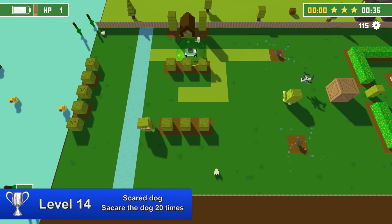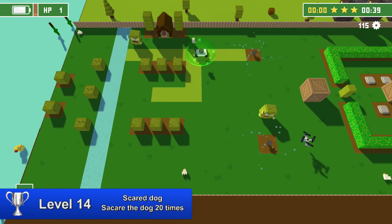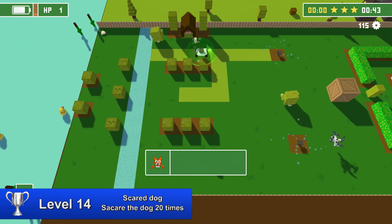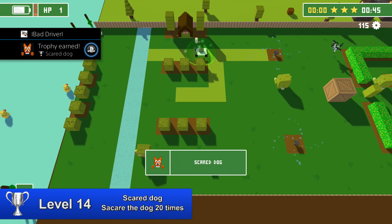The next trophy is Scared Dog — you have to scare the dog 20 times. This can be done in level 14. Just keep driving towards it when it comes out of its little shelter.